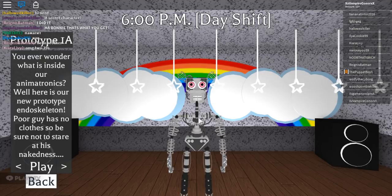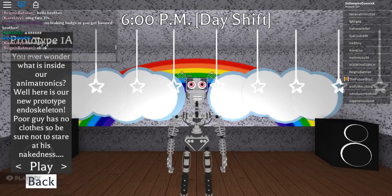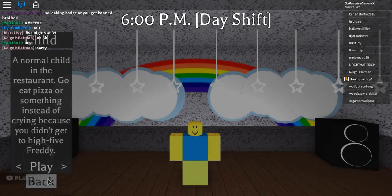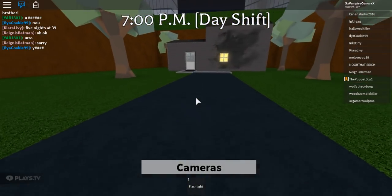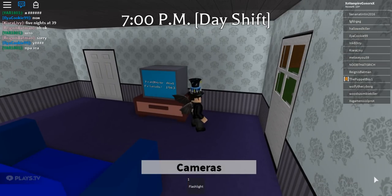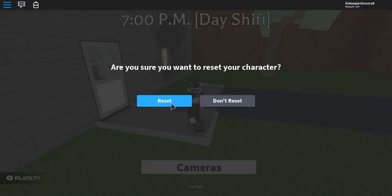Hey, what's up guys! Today I'm going to be showing you how to get the event characters in Freddy and Friends Family Restaurant. So what you want to do — I've already gotten this one — you go to the endoskeleton, press back, go to child, click play. Then go to the house, like the TV, and at the bottom right it will give you the badge.